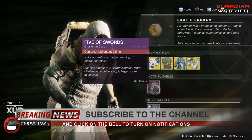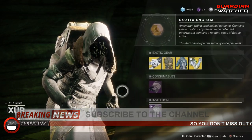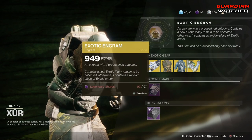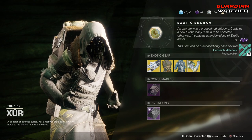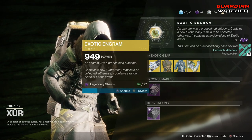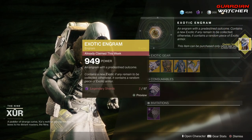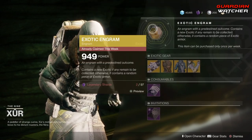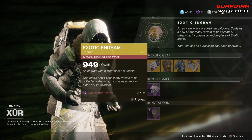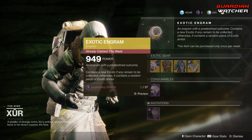Coming down here we've got your consumables — the Five of Swords, which is your Nightfall challenge card, your Invitation to the Nine (which I will never do again), and last but not least your Exotic Engram. Let me go ahead and pop this to see what we get this week — we got the Gheleon's Vest. Make sure you pop the weekly exotics before opening the Exotic Engram, since you have a chance to get one inside if you don't already have it.